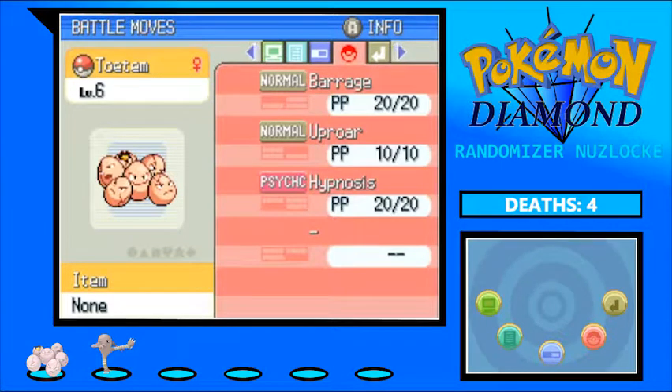Totem has Barrage, Uproar, and Hypnosis. I just watched the finale of Super Baby Mario's playthrough of Pokemon Red, and one of the champion's Pokemon is Exeggcutor. Nick made the comment that in Generation 1, Exeggcutor and Exeggcute are the only Pokemon that know Barrage. I actually looked it up and even up until Generation 7, Exeggcute, Exeggcutor, and Alolan Exeggcutor are still the only Pokemon that can learn Barrage — not even through Egg moves.